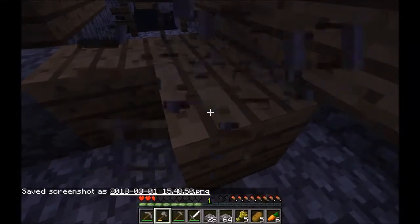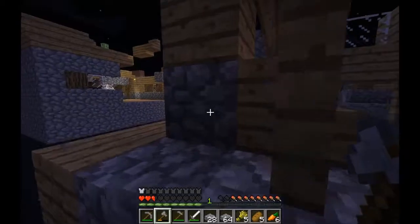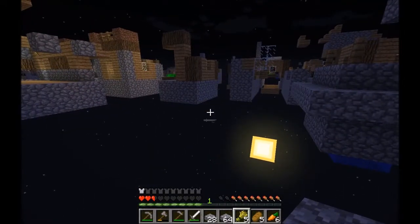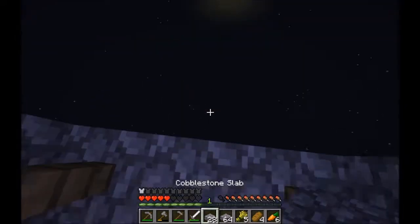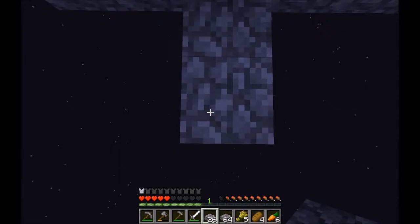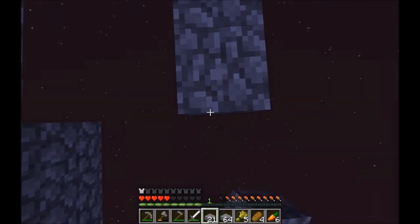Hello everybody, my name is Cat on the Go, and today we are back in Minecraft in the world without a floor — I don't think I'm going to end up calling this series 'The World Without a Floor' but it's a work in progress. I encountered some mobs including a witch, got some stuff from her, and made some half slabs so our stone can go twice as far. We are going to continue exploring today.